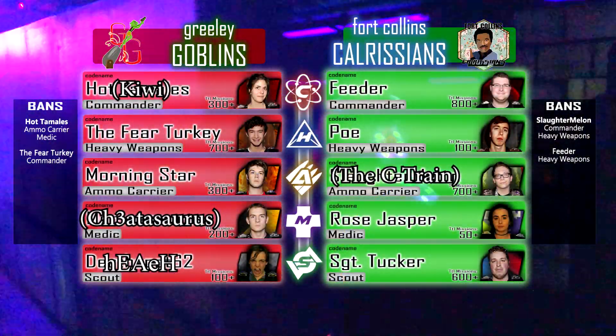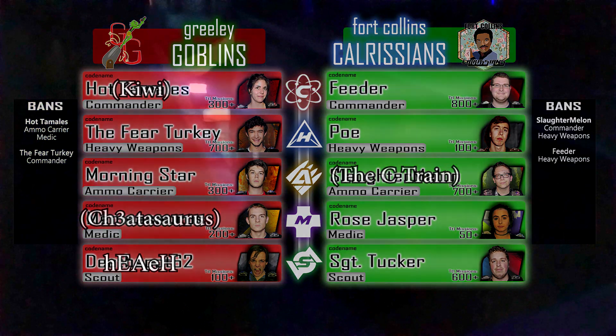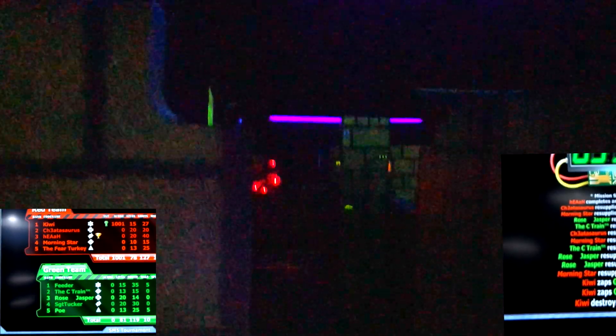Fear Turkey survived with one whole life. Score difference is approximately 8,700 points with the 10,000 elimination, meaning the Calrissians — now on green team for the next game since you switch colors after a match — would have to win by 8,800 and an elimination or by 18,000 without one. It's switched sides now. The lineup is the same, however, except that Rose Jasper is now the medic for Calrissians, C-Train is the ammo, and Sergeant Tucker their sub is the scout. The lineup for Greeley Goblins is exactly the same.